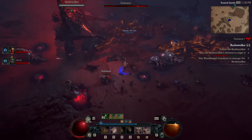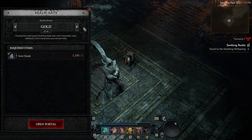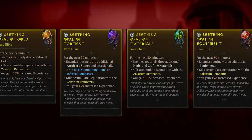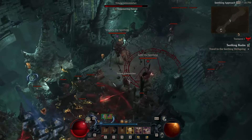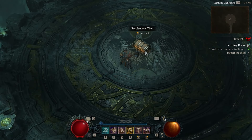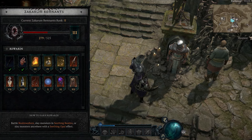Once the Realm Walker is dead, you'll also want to enter the portal that spawns. Within that special dungeon you can choose different types of dungeons to target different types of rewards. At the end of each you'll get special elixirs that give you a pretty good chunk of EXP bonus. Keep these elixirs up constantly — they stack with other sources of EXP bonuses like your regular elixirs. These elixirs are also one of the only ways to gain reputation with the new Season 6 faction, the Zaccarum Remnants.